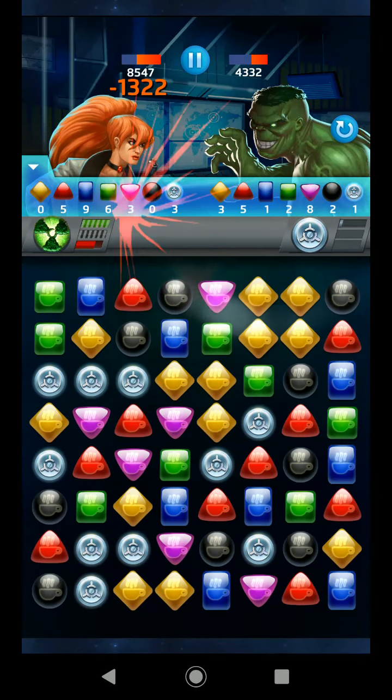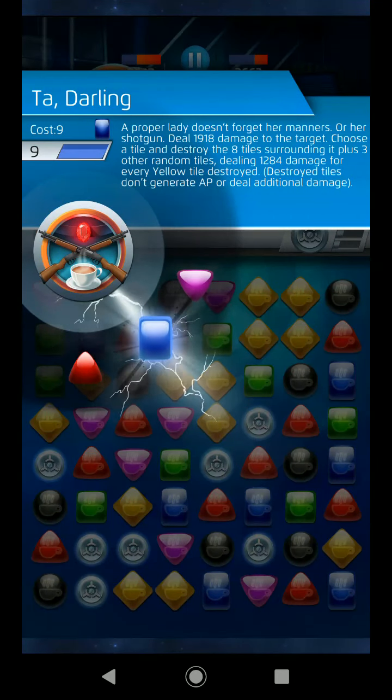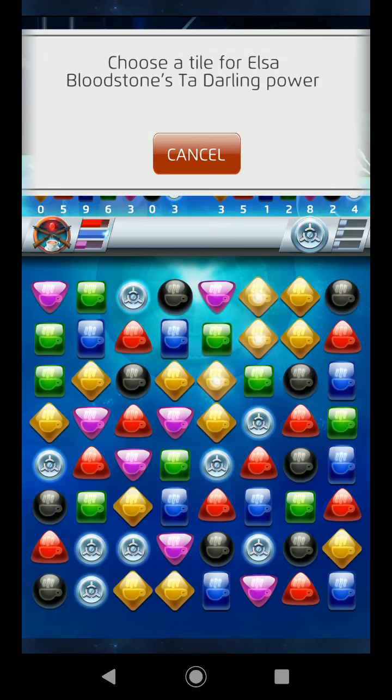If you read through all the text there — basically you choose a tile, the surrounding ones get destroyed, plus three other randoms dealing extra damage for each yellow destroyed. In other words you select a tile that has the most yellow surrounding it, and I'm thinking it's this one.